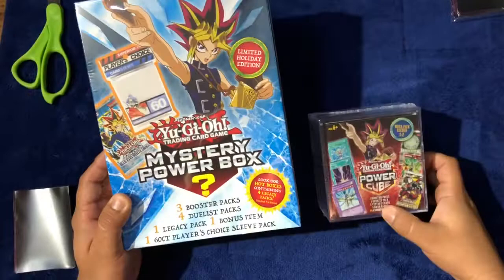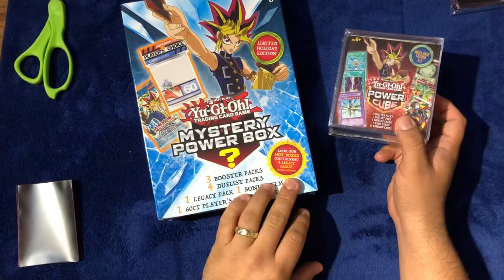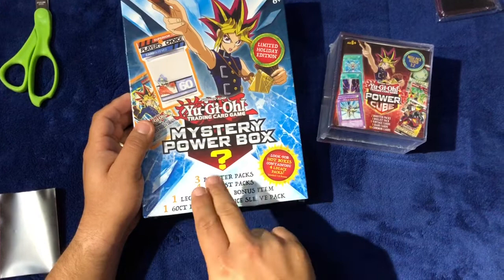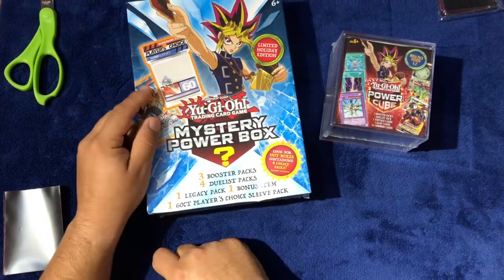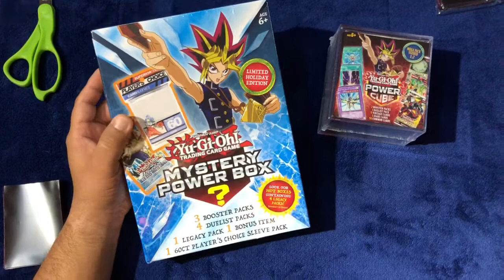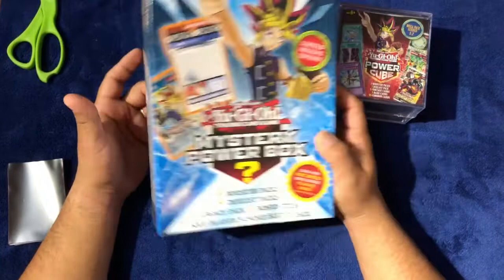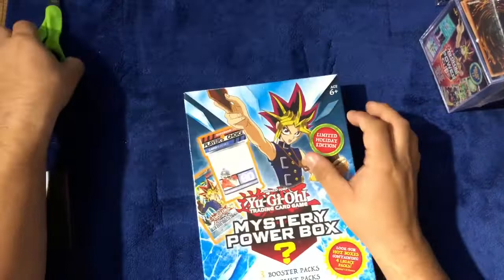We have the Mystery Power Box — this one is a limited holiday edition. It has three booster packs, four duelist packs, one legacy pack which I always hope is a Legend of Blue Eyes, a bonus item, and also 60 sleeves of Player's Choice. I'm a little confused as to why they include these because the last time the cards didn't seem to fit in the sleeve. Anyway, we'll start by opening this and then open the Power Cube afterwards.